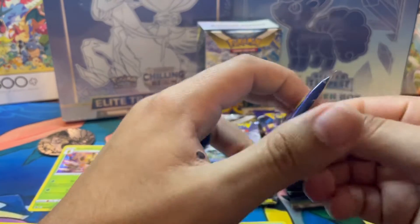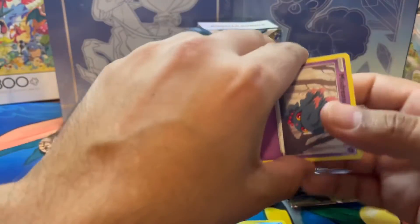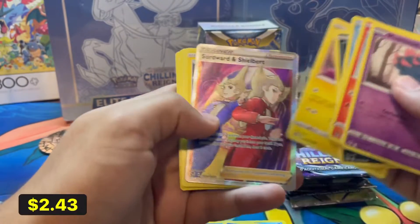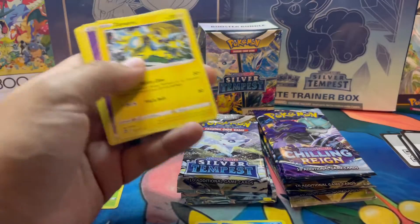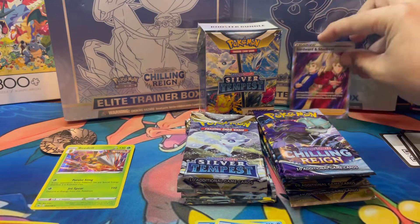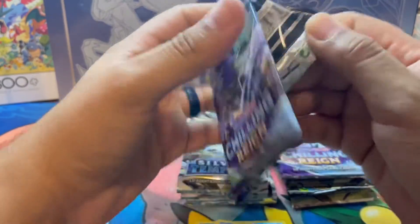Let's go ahead and get into Silver Tempest. I like to pick up some sleeve packs once in a while whenever I find them, especially Evolving Skies — if you guys didn't see that video we posted where we were able to pull an alternate art — as we get a beautiful Trainer Gallery, Sword and Shield Burt. There you go. Silver Tempest is picking up the lead so far. Make sure to check out the last video where we pulled an alternate art out of one of the sleeve packs we picked up at our local Walmart.